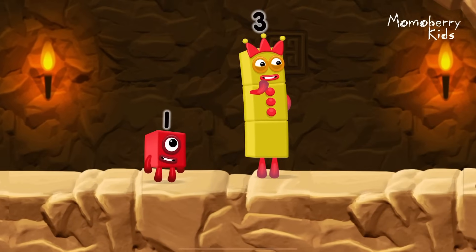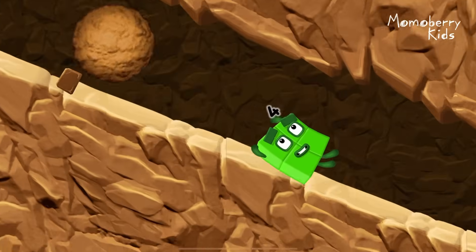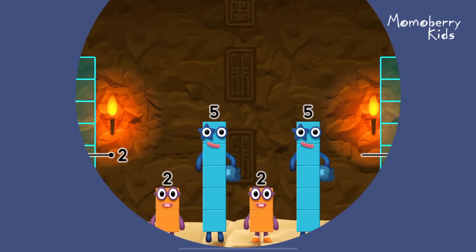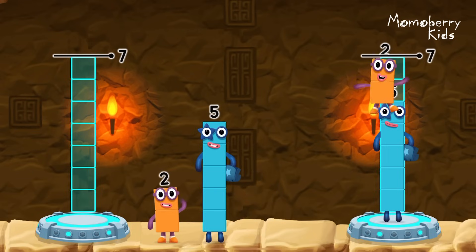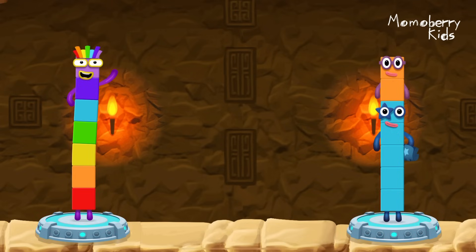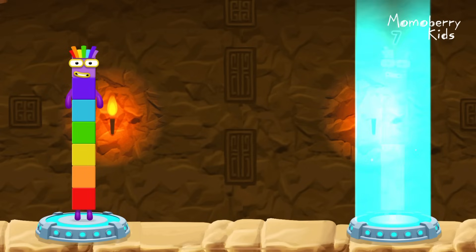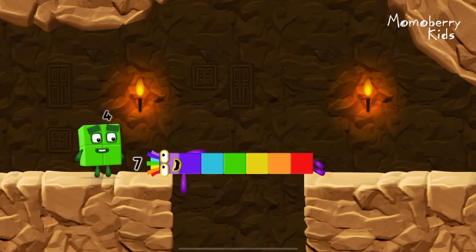I think three might need one's help to get past that wall. Two by two. Share the number blocks evenly to make two groups of seven. Five, two, two, five — you got it! Two plus five equals seven. Five plus two equals seven. Seven equals seven. I am seven. Great.